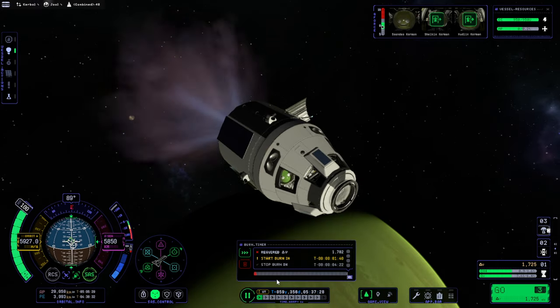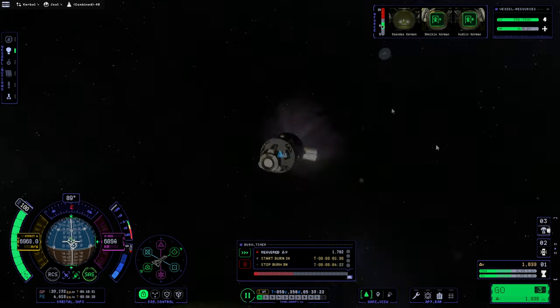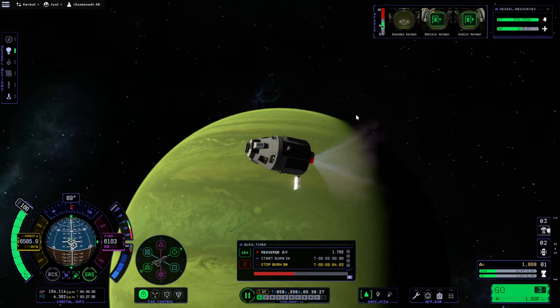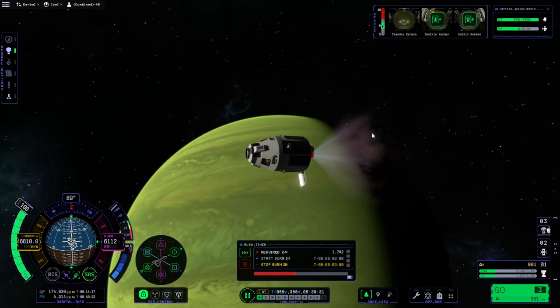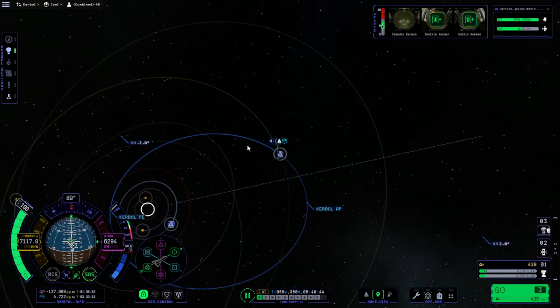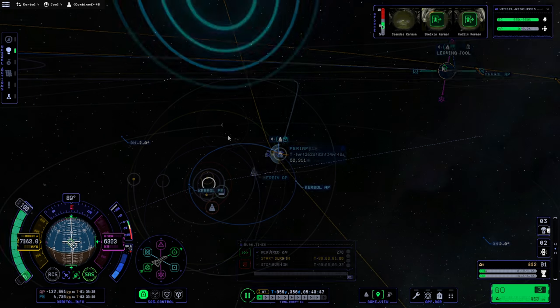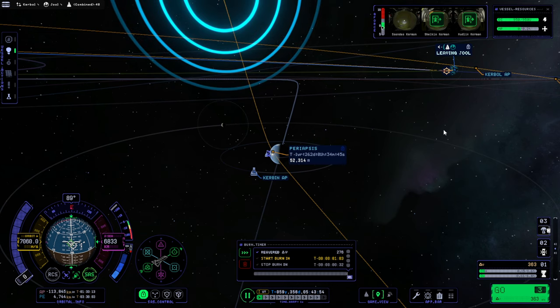Oh look, it's already in red because it thinks we won't have enough. Leif. Tylo. I haven't seen Val up close yet in KSP2, I don't think. That descending node floating out there makes me unhappy. Okay, well, there we go — let's try that.